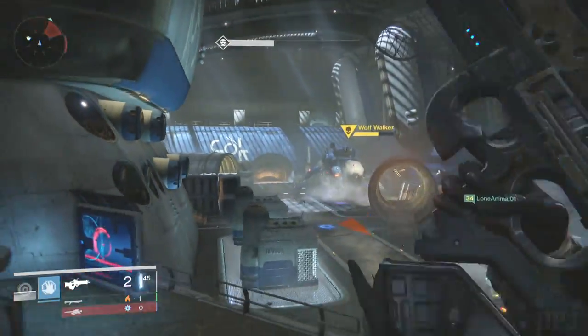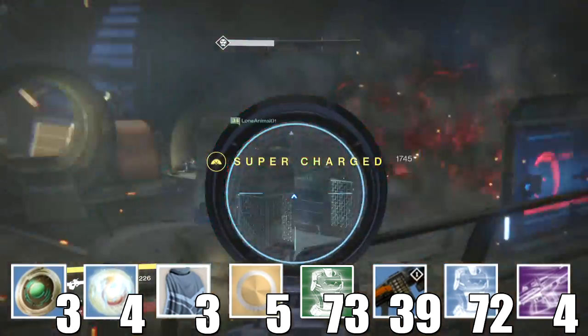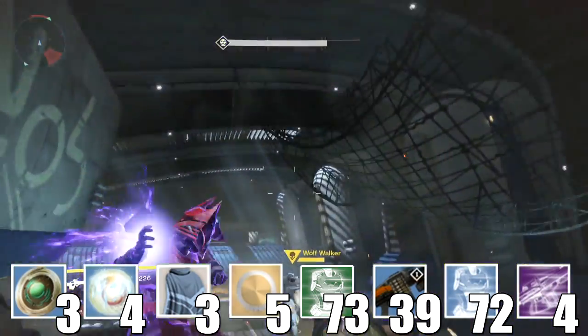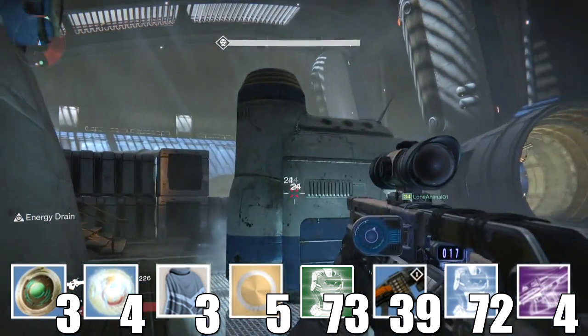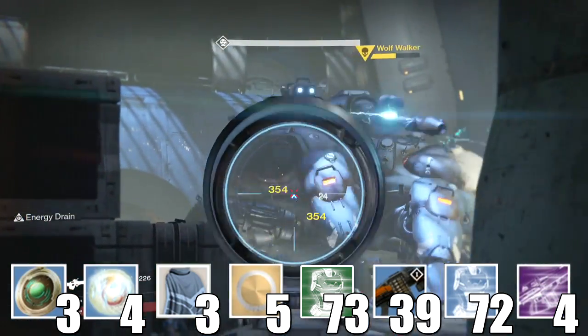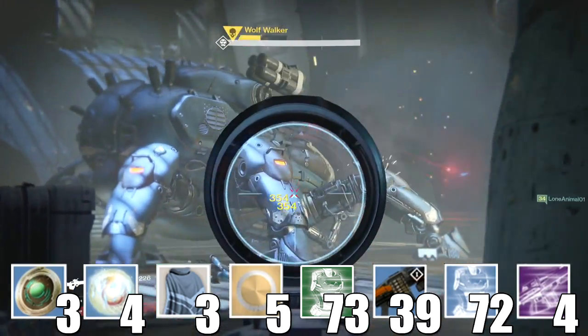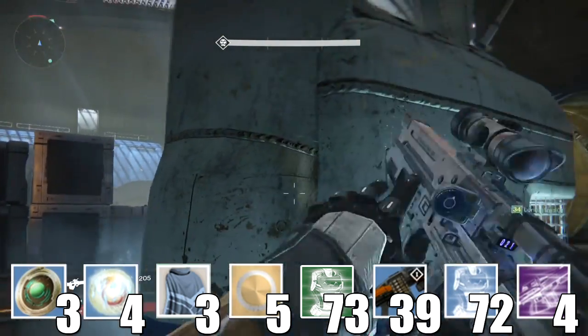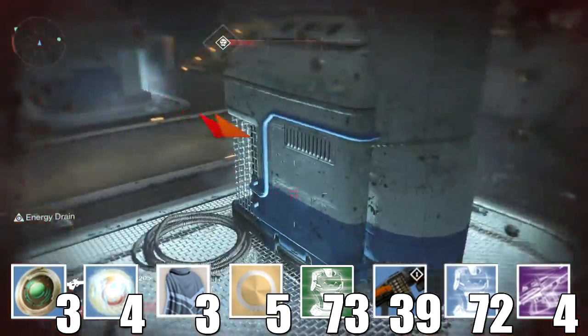I got three strange coins, four molts of light, three class items, and five shaders. I got 73 green engrams in the form of weapons and armors, 39 blue armors and weapons, and 72 blue rare engrams which I will open at the end of the video.